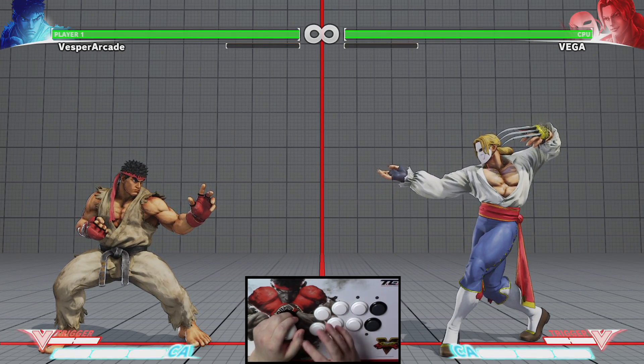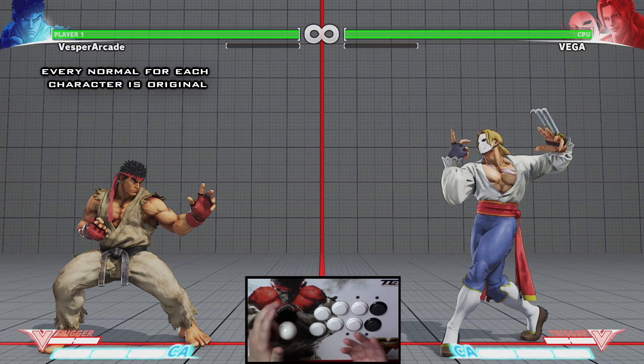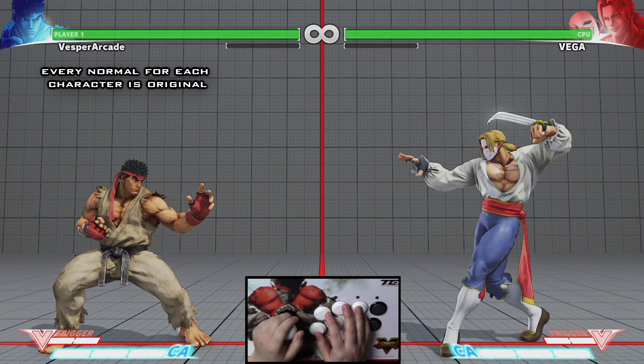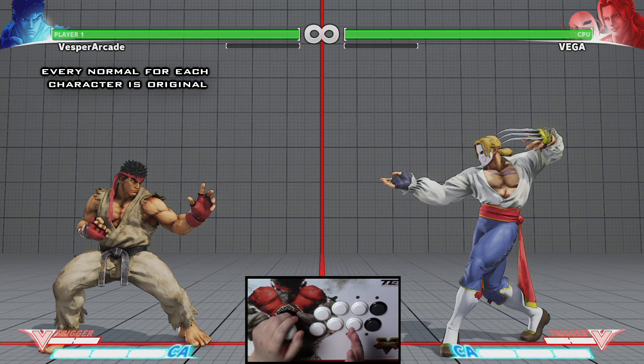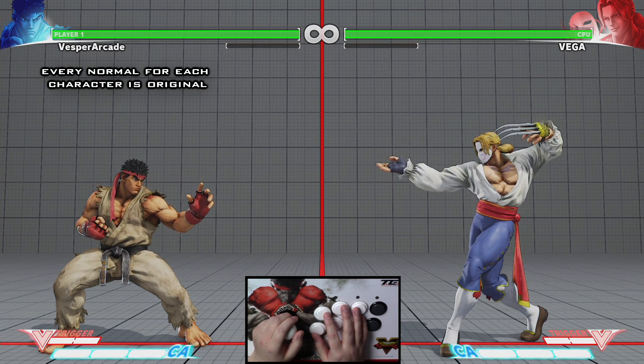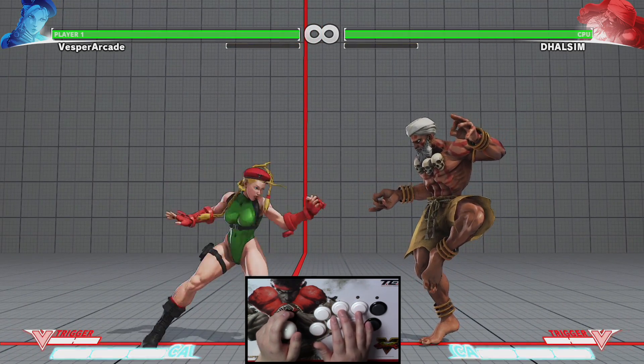A key thing to remember is that all normal attacks in Street Fighter 5 are character specific. Some characters just don't follow the general rules I just explained. Some characters have a faster short-range attack kit, while others have a slower but longer range attack kit. Let's take a look at Kami for example — her light punch, then her medium punch, then her hard punch.